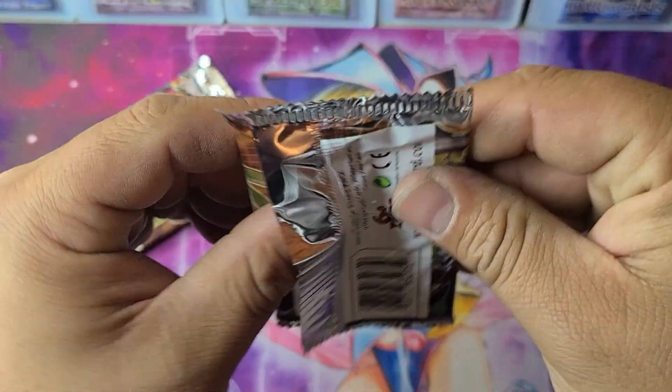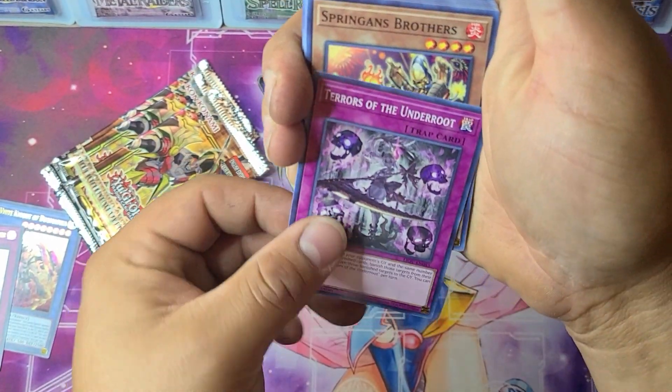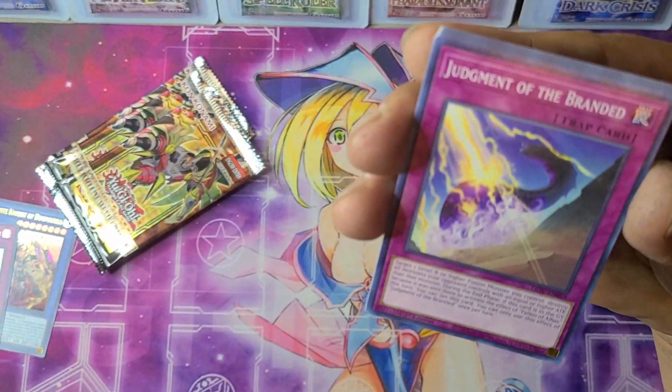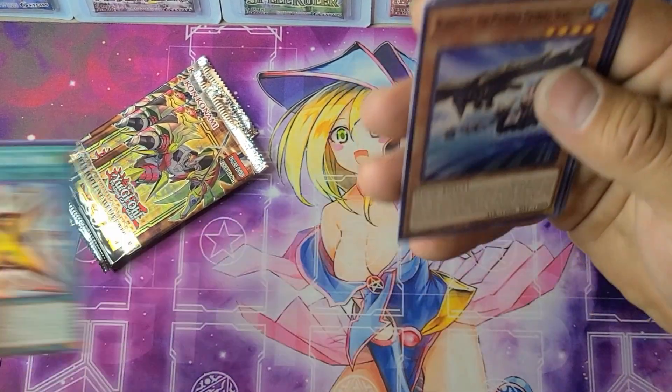Next pack — Lightning Overdrive. We have Terrors of the Underroot, Spriggins Brothers, Judgment of the Branded, S-Force Dogtag, and Rank Up Magic Zexal Force.